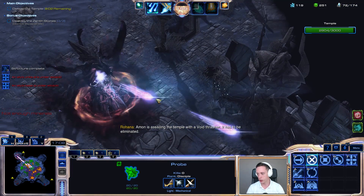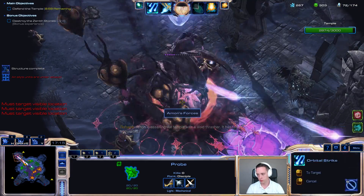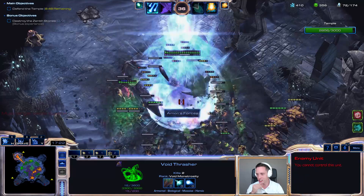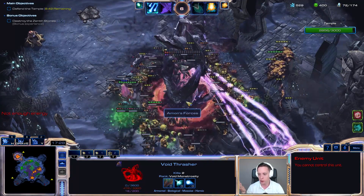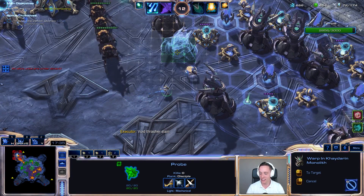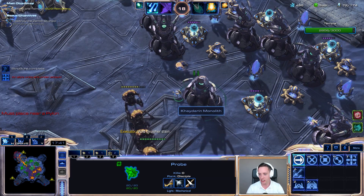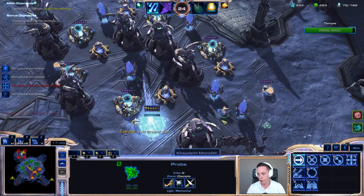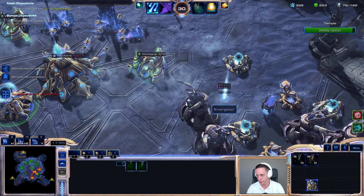We don't really have any issues here, right? Look at my energy count. I need vision. I can just click, and you can see the energy starts charging up so extremely rapidly that I almost just single-handedly took down that Void Thrasher. I mean, this is brutal difficulty. It's just that Karax is pretty powerful. Everyone's always complaining about the Vorazun commander being OP, but I'm pretty sure Karax is far more powerful.